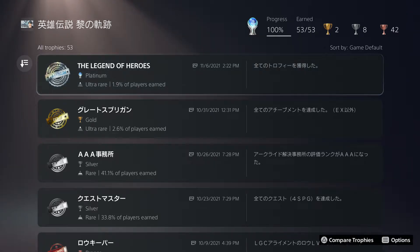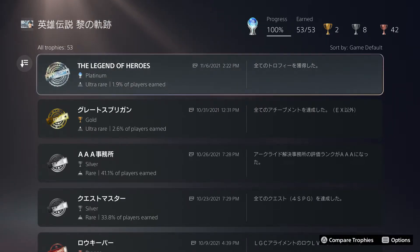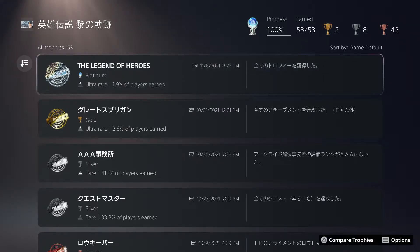Welcome back to the channel. Today we have a roadmap to platinum for Kuro no Kiseki. This platinum trophy took me roughly around 100 hours, give or take, with a couple of hours for AFK on the game's timer. So just be prepared for that.